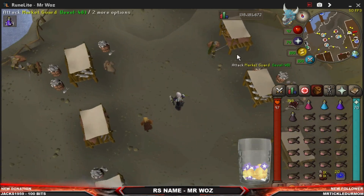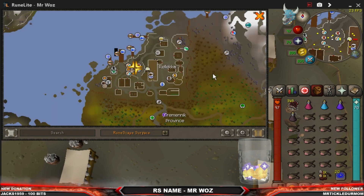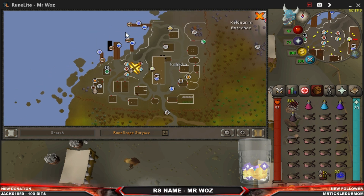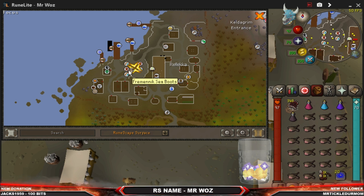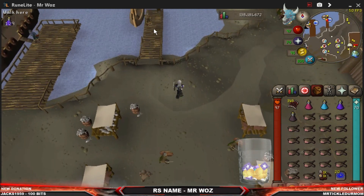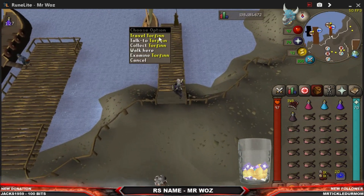If you don't know how to get here, I'll show you on the mini-map. If your house is at Rellekka, just go here and walk up. If you've done Dragon Slayer 2 you'll know where to go — use this little platform here. You can use the Fremennik Sea Boots as well if you've done the diary. Once you're at the market, run up here and travel via Torfin.